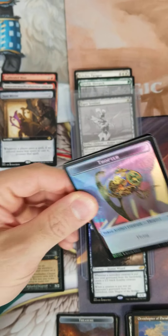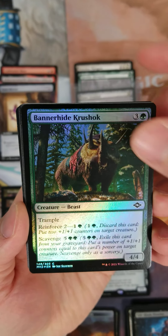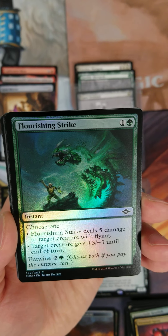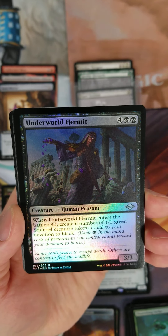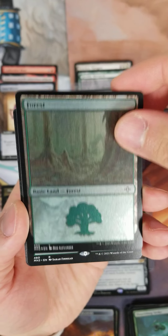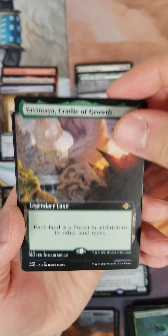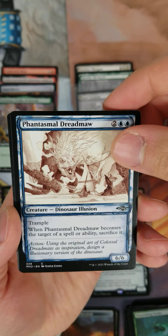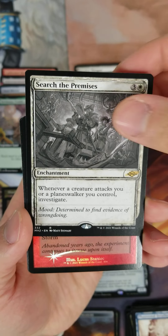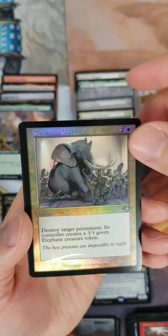This is the final pack — thank you for tuning in, I appreciate it. Hit that like button, give me a subscribe, make a comment and I'll get back to you. Hopefully I can get a dual land in the borderless spot. There's Yavimaya — I'm happy with that. And the showcase Search the Perimeters. Generous Gift in the etched spot — that's a few bucks, that's a good hit.